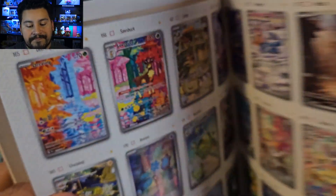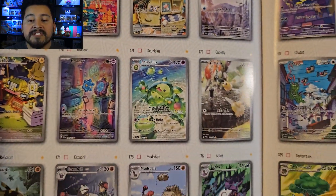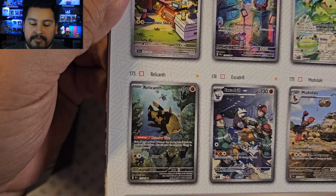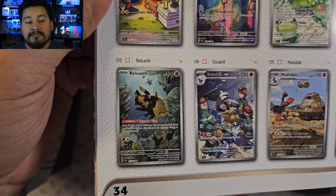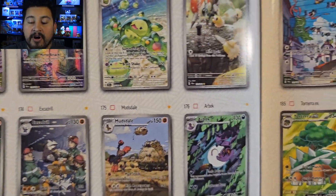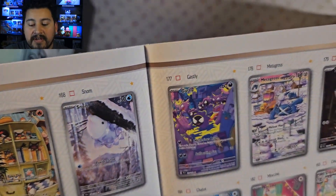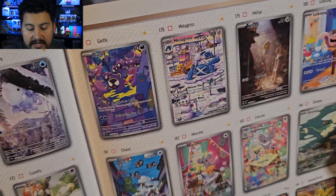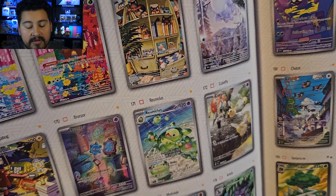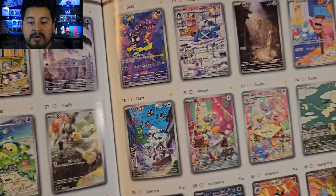We also have Grotto, Deerling, Sawsbuck, Litten, Snom. Reuniclus looks pretty nice — I think that one's pretty cool. Relic Hemp looks basically like a basic Pokemon card, really similar to the ancient trait Pokemon cards from Primal Clash and Ancient Origins. Arbok — I do like that one, through the leaves and everything. And I do like Ghastly. So the ones I'm really going to be after are the Arbok, Reuniclus, Ghastly, and Metagross. That's probably it for me.